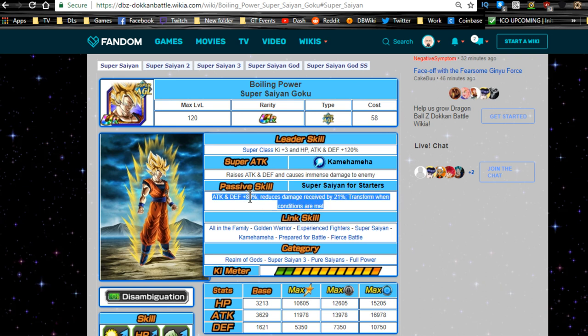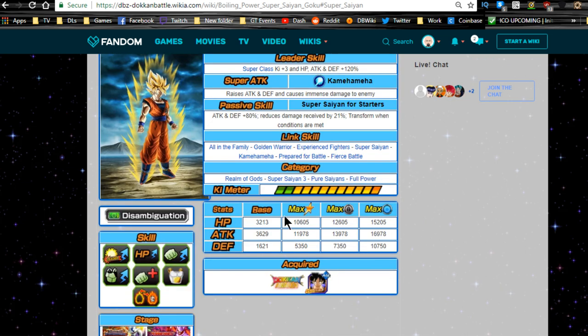That 25% damage reduction is actually really good. In his early forms — Super Saiyan 1, 2, and maybe 3 — you can have him in the first slot because the transformation doesn't happen after a super attack, so he'll have a defensive buff of 80% and damage reduction, meaning he's going to be tanking really well. Even as he transforms and loses the defensive buff, he still has damage reduction going up to 25%. Link skills are: All in the Family, Golden Warrior, Experienced Fighters, Super Saiyan, Kamehameha, Prepared for Battle, and Fierce Battle.